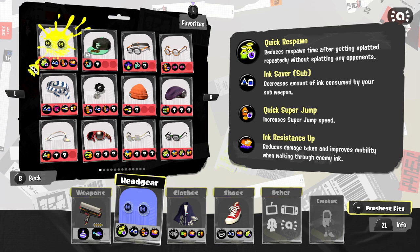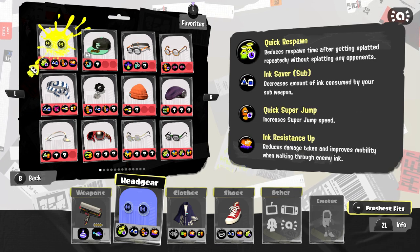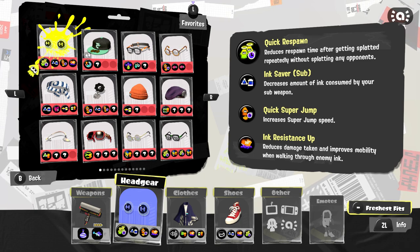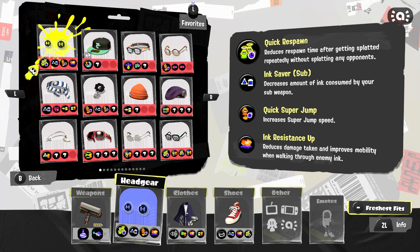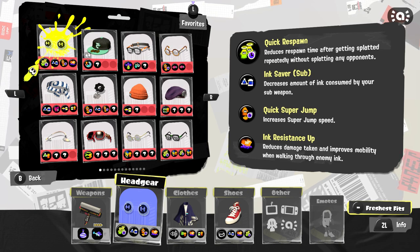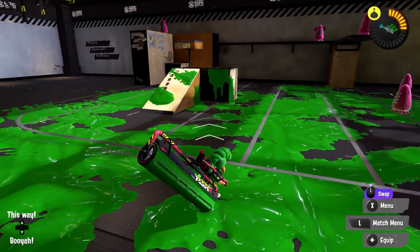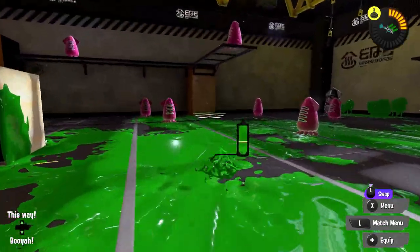This season I've been trying Ink Resistance Up because it's a very mobile weapon and it just makes it more mobile. My main weakness — especially with Trizooka but also with the main weapon — is running into enemy ink. I also like Quick Respawn; I might even replace it with that.